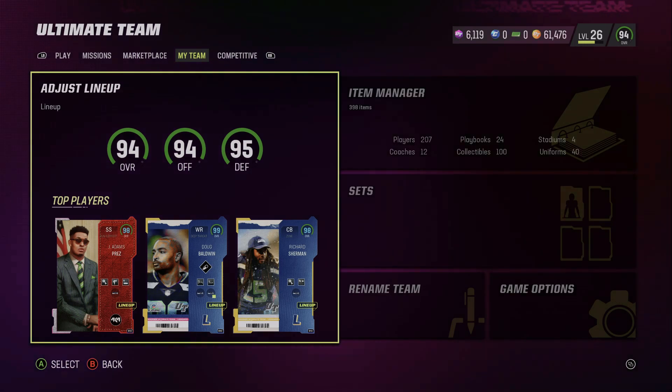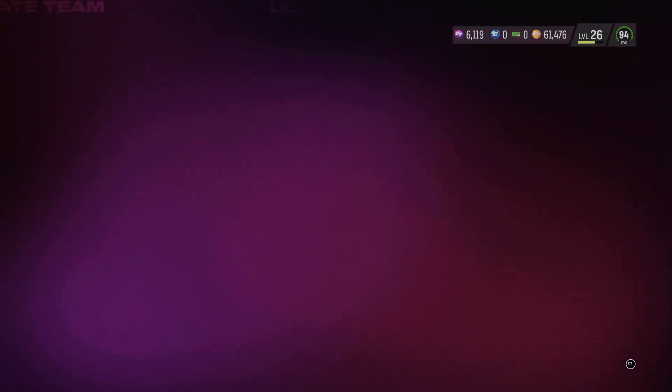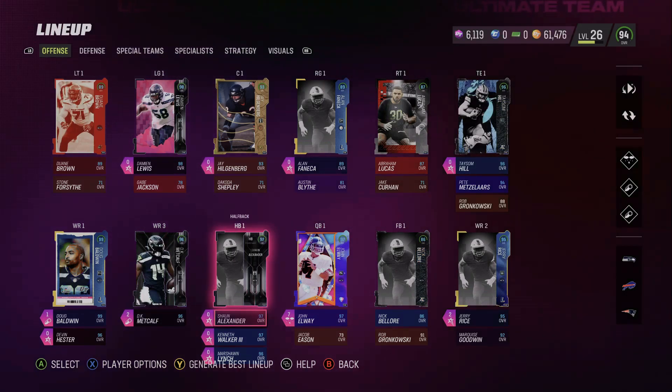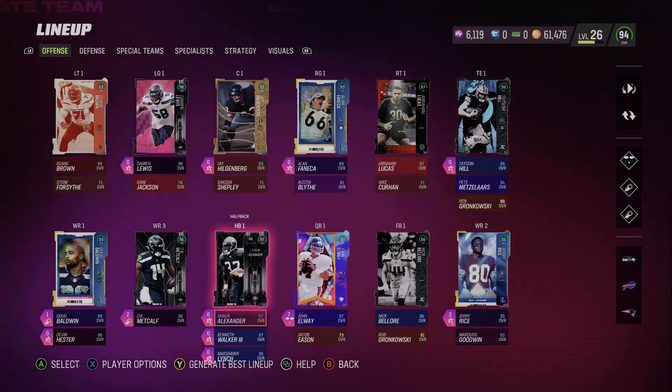Yo, what's going on guys, it's PineappleSway. This is number eight, the Seahawks team update. We added some new pieces to the team, and I'll also be showing how I got Doug Baldwin to a 99 overall. But starting off, we have a couple new pickups: Damian Lewis and then Shaun Alexander.